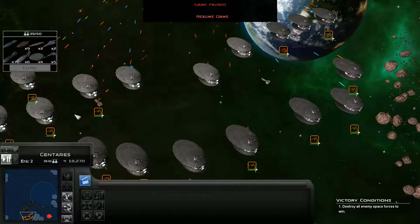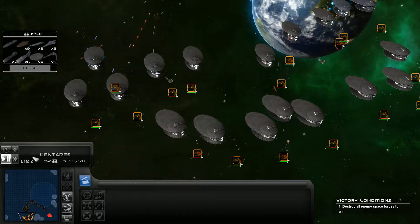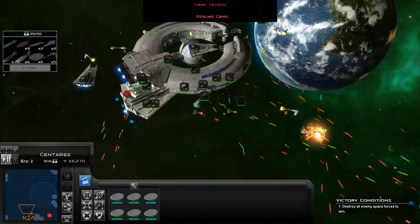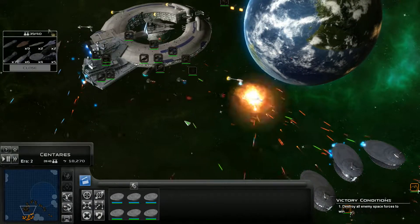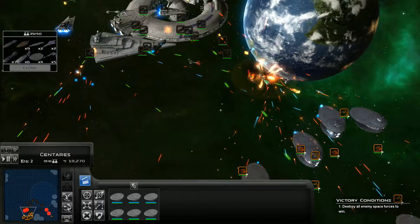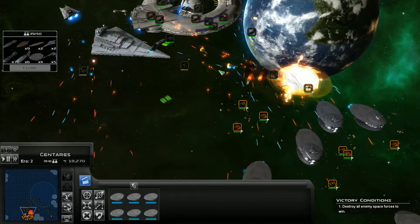I'm going to bring in one more as well. Now let's get our fighters out as quickly as we can. Battle Dragons are moving up — they can also engage that Star Destroyer. The second line should start targeting those Corvettes because I want those dead. We want to take out their anti-fighter capabilities as quickly as we can so that my fighters can go in and start doing some good work.